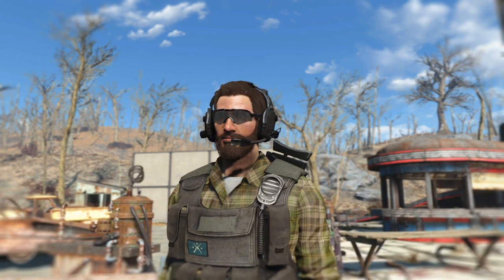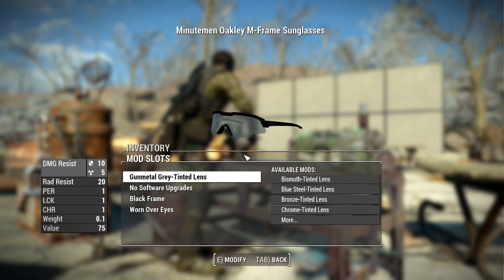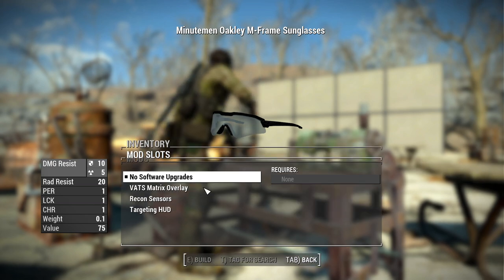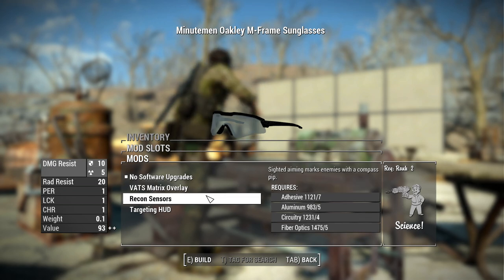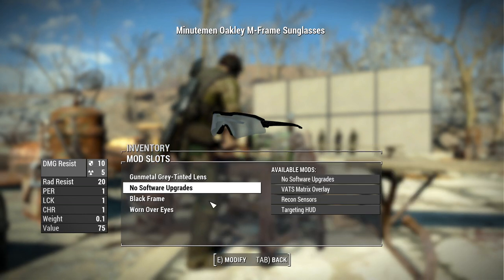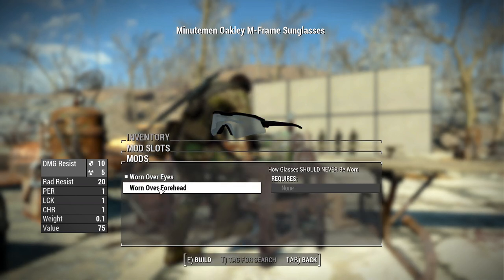We also now have a new Minutemen headset as well as the Minutemen Oakley glasses — new Oakley M Frame protective glasses with customization options at the workbench. You can modify them to have a different colored lens with different tints, add software upgrades that give you a VATS matrix overlay increasing your VATS hit chance, recon sensors, or even a targeting HUD that highlights living targets. You can also change the color of the frame and choose whether they are worn over your eyes or on your forehead.